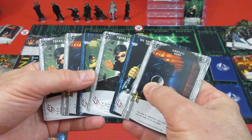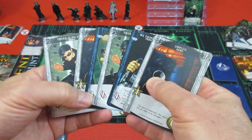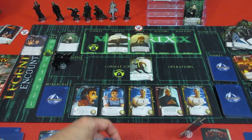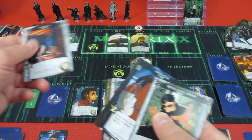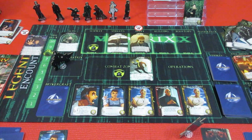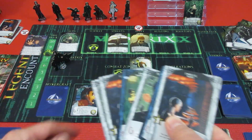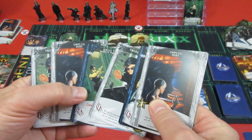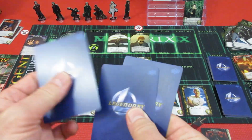Morpheus's turn. We have 3, 4, 5, 6 - and this time we can remove a card from Neo's discard pile. We'll get rid of just a basic recruit. For Morpheus: 2, 3, 4, 5, 6, 7, 8 - he only loses 2 cards. 1, 2. His deck is thinning out.